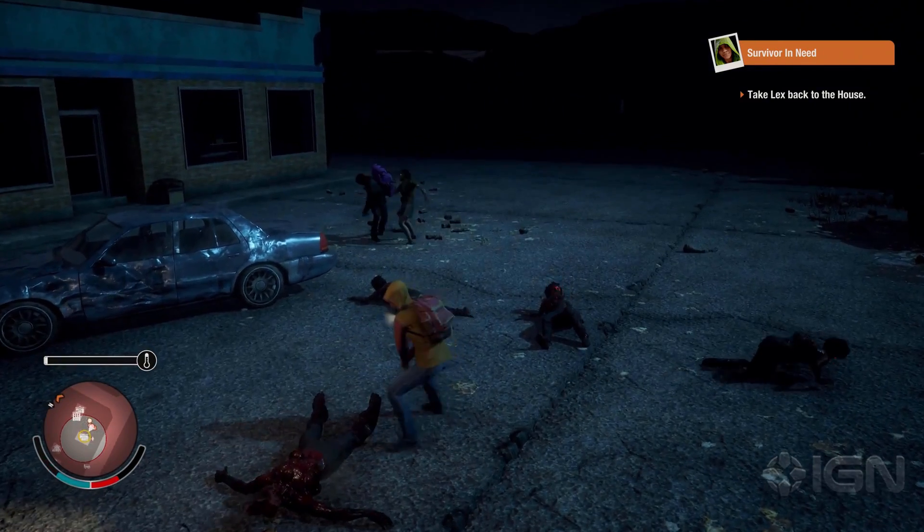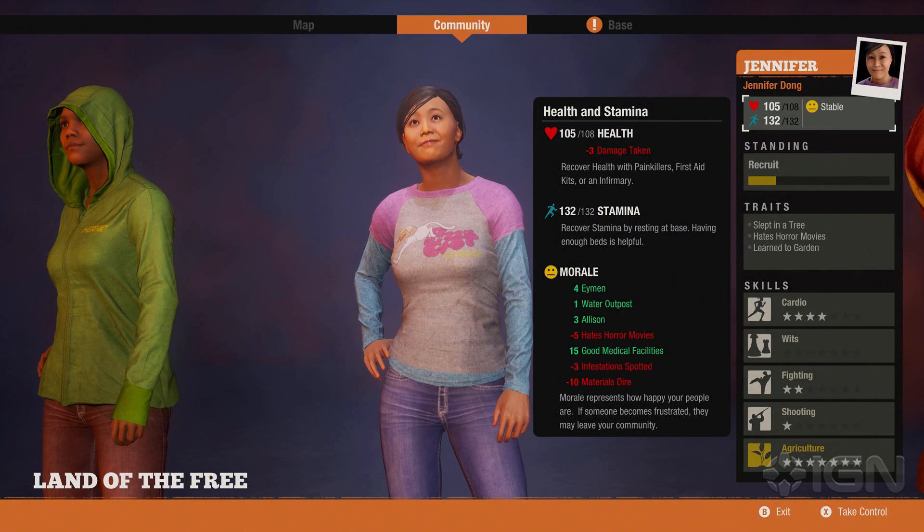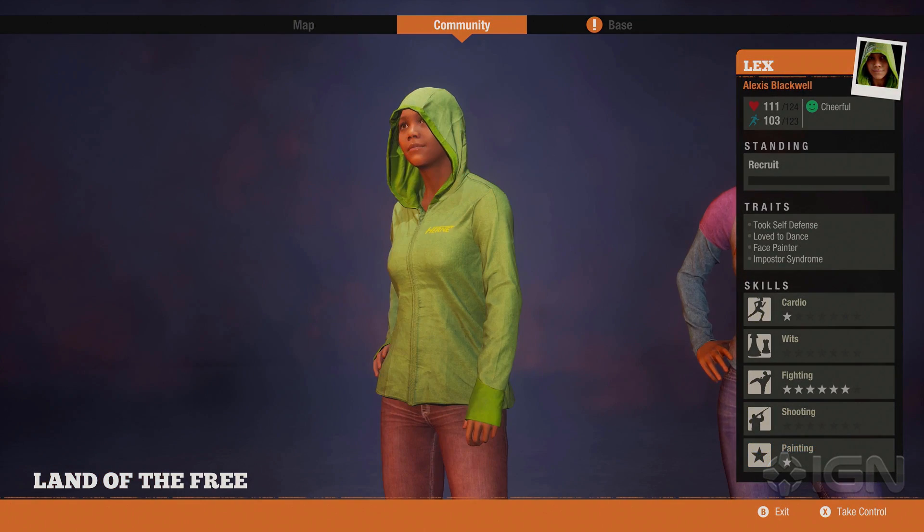We're going to jump right into it. Here's your character screen at your base — it shows the different skills on the right-hand side, a few different traits, and your breakdown of health, stamina, and morale. You always want to keep your morale on the happy side, otherwise people become frustrated and may leave your community. Here you can see skills like cardio, wits, fighting, shooting, and painting, along with traits like self-defense, loves to dance, face painter, and imposter syndrome.